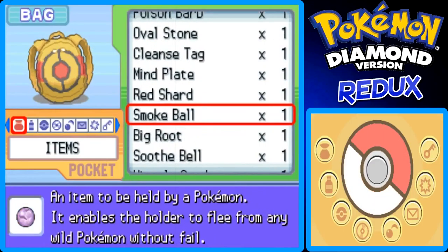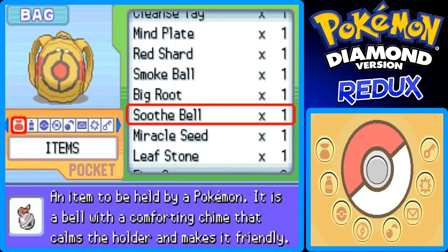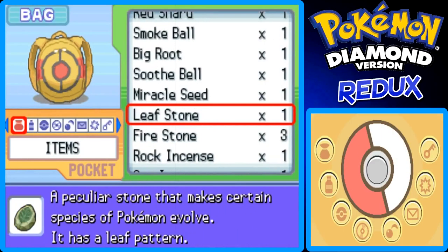We're gonna go ahead to Lake Acuity and try to catch Uxie, the being of Intelligence.